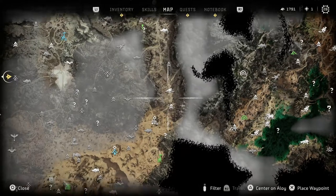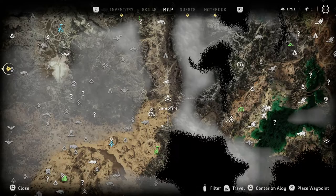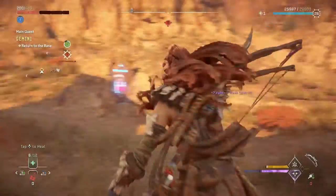First, you need to find a location — you can see this one on the map, it's just to the west in the middle. There is a Fire Bellowback to the southwest of that location in the desert near Las Vegas.